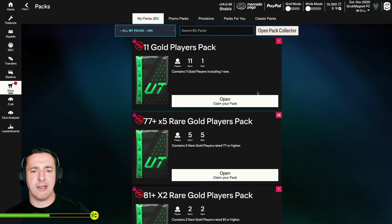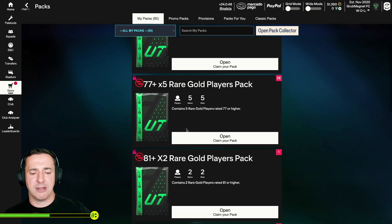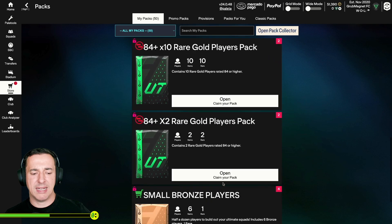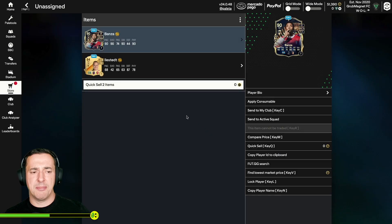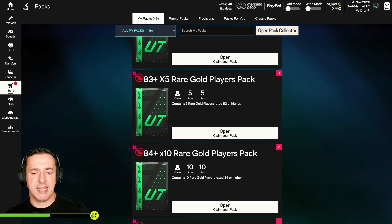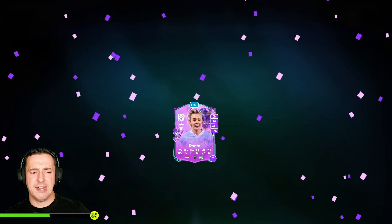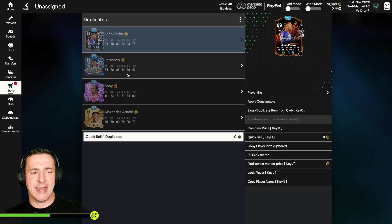Going back to the store, we've now got an 11 gold players pack earned from doing that challenge, as well as all the other packs. Let's see if we get a good pack with a rarer player. We've got a Banzer there but it's not one I own, so we'll keep those and store all in club. Let's try an 84 plus times 10 pack and see if we get anyone good. An 89 rated player — I thought I already had that player but apparently not. So we'll store all those. Now I've got an 89 player, another 89, an 88, and an 86. This is a nice example where you could think about building a squad with these higher-rated players to fulfill another objective in a squad building challenge.